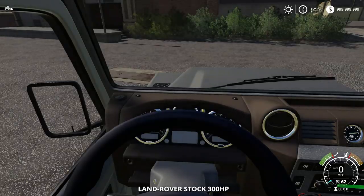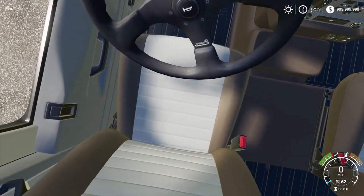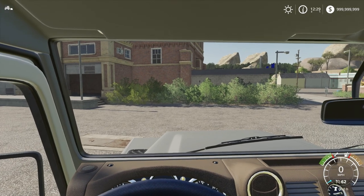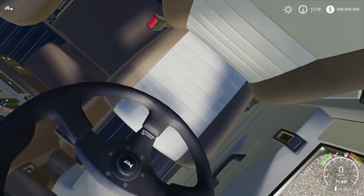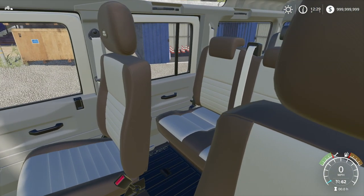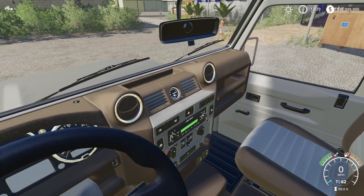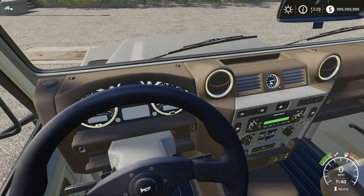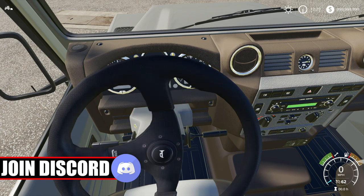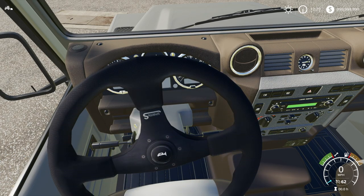We'll go ahead and check out this interior first. It's quite cool. You're a little bit close to the wheel, I would say. I do like the positioning and how we can see around, but we're definitely a little bit close — maybe moving us back a little bit would be a good idea. We have these really nice seats in here. I'll turn off the vehicle for now. We have a dash that looks really, really good. The wheel spins correctly — it goes upside down that way and upside down that way — perfect.